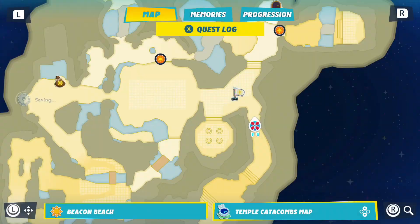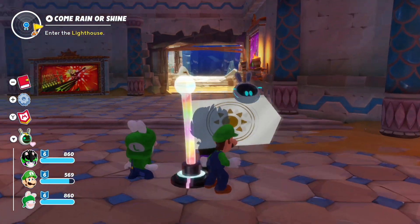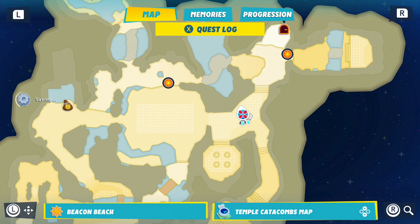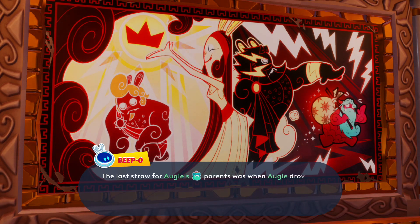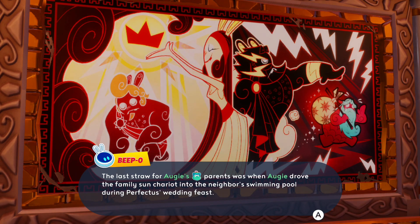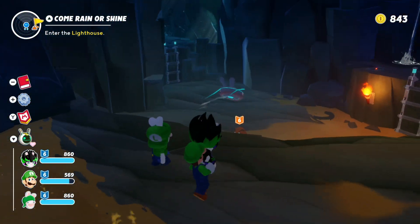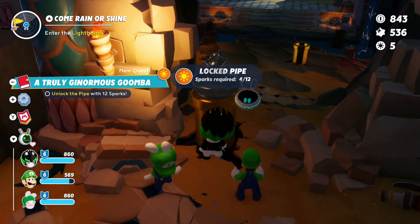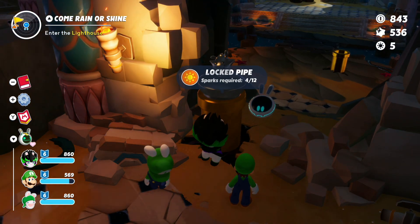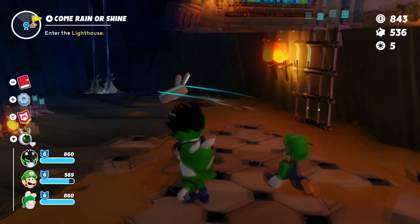So that was everything down there. Now we just move up here. Did I examine this last time? 'The last straw for Augie's parents was when Augie drove the family Sun Chariot into the neighbor's swimming pool during Perfectus' wedding feast.' Oh no, not the Chariot. Okay, there's a Goomba. And this says 'A Truly Ginormous Goomba.' That is a very ginormous Goomba. Locked pipe — sparks required, four out of... wow, we need way more for that. We're going to have to come back to it. Apparently that Goomba is a massive badass.